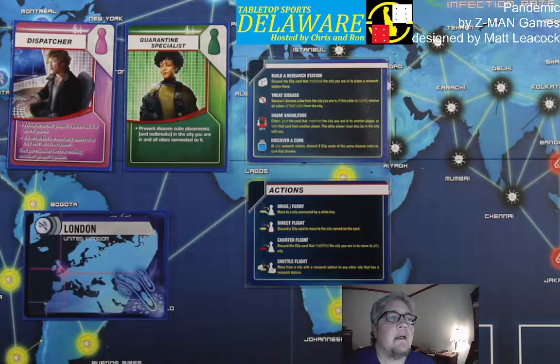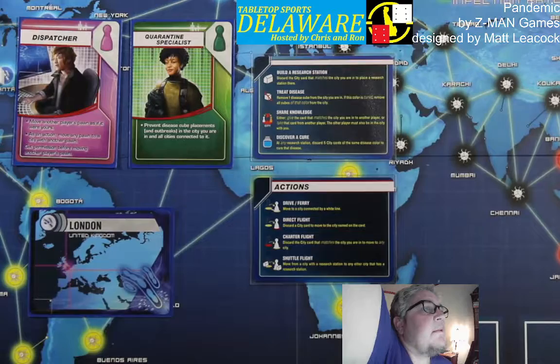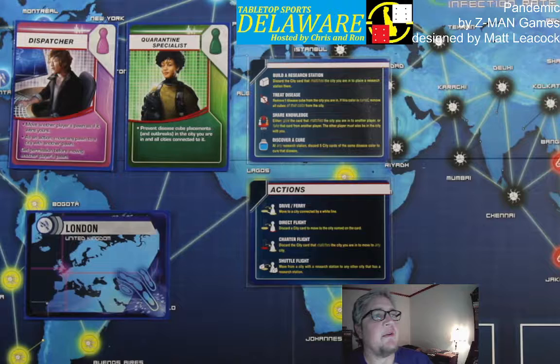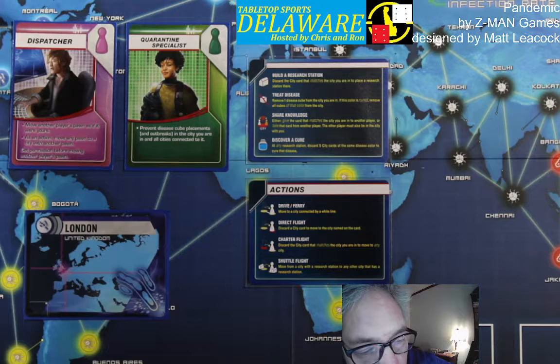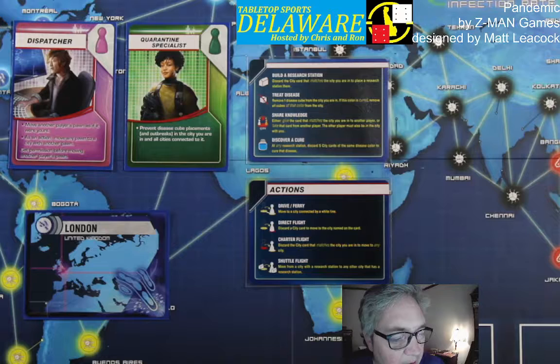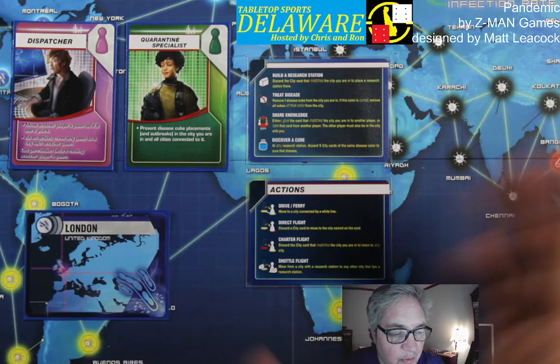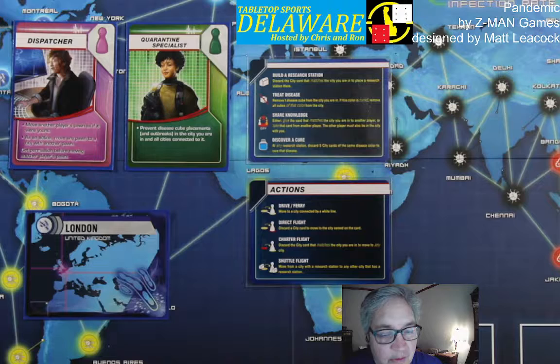Here we have the playing board, and it's got cities all around the world. You're going to have characters you can choose from — there are a lot of different expansions — but each character is going to have a color, so they'll have a corresponding pawn so you'll know who you are. They have different roles. For instance, the Dispatcher can move other players' pawns as if it was their own, with permission of the other player, or as an action move any pawn to a city with another pawn. Quarantine Specialists prevent disease cube placements and outbreaks in the city you are in and all cities connected to it. There are other types of characters with different powers.